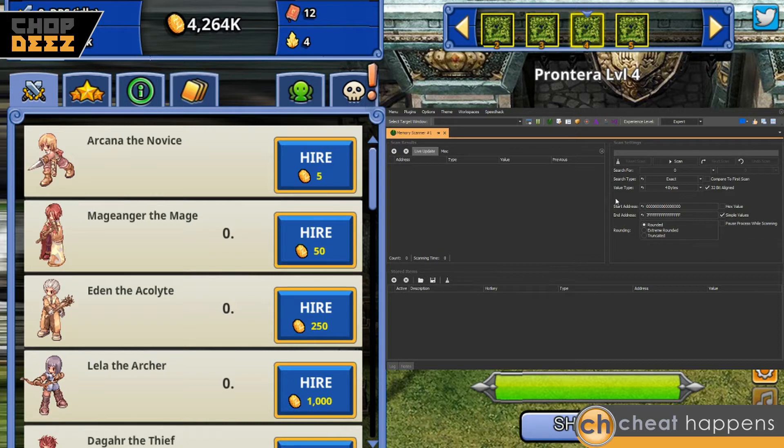When you're using the advanced version, you need to know what type of variable you're searching for. In this game it happens to be a double, so right here where it says value type, you're gonna click the down arrow and choose double. Now we're able to search for the values in this game.